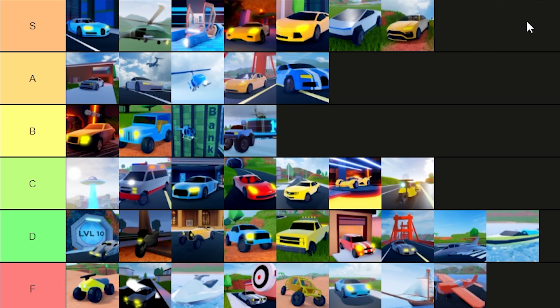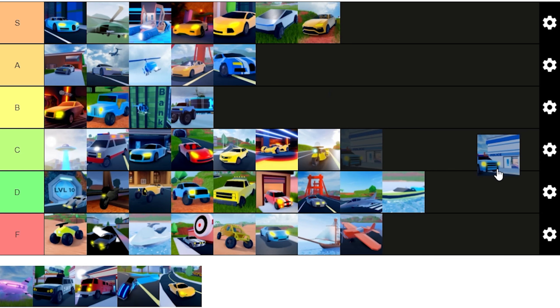The Surus gets S tier. For the money it's basically a Lamborghini that costs a little bit more but seats four people. Sure it loves to topple over since it's got a higher center of gravity, and it's got better off-roading capability than the Lambo, but overall it's basically a Lamborghini with four seats. I'll give that an S tier.